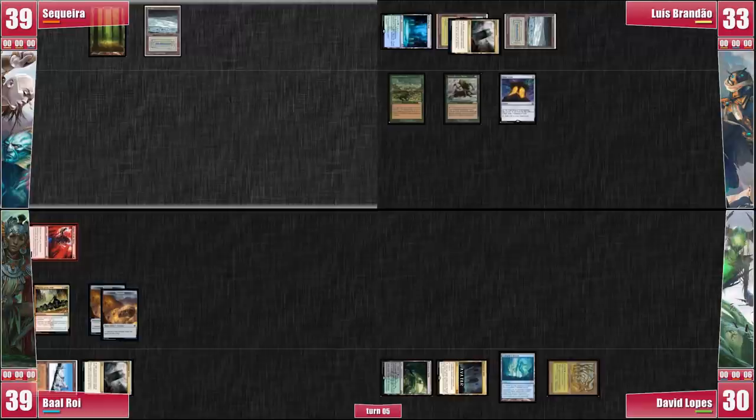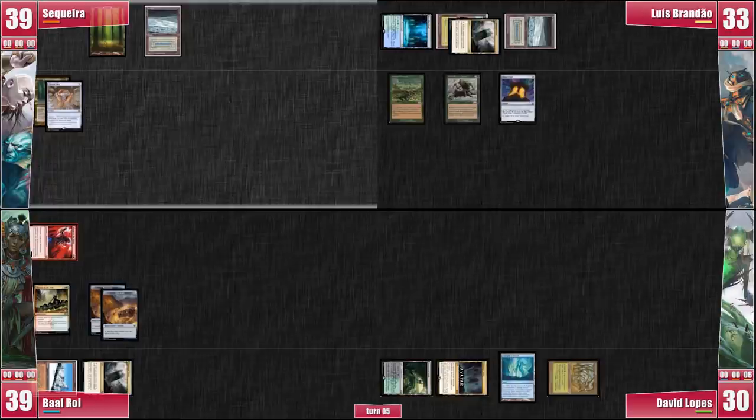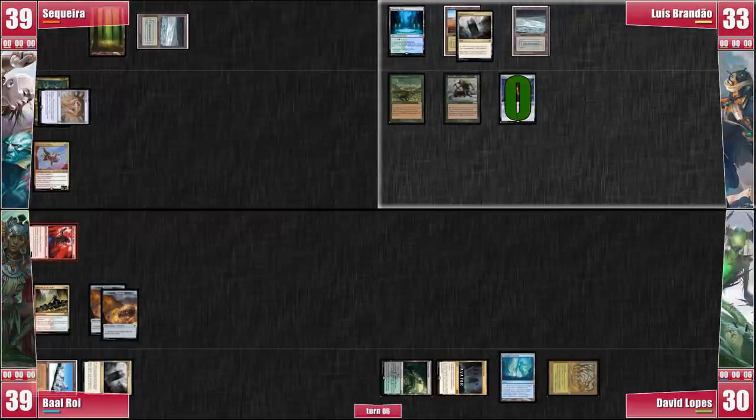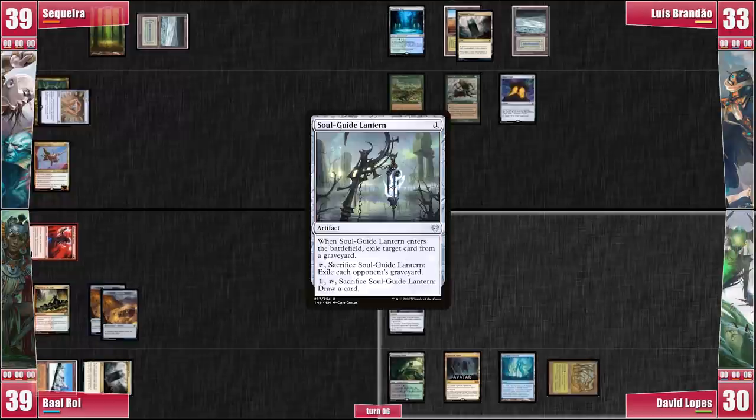I'm still a bit scared I might miss the blue mana, but there's nothing I can really do about it. I play Akiri and pass. Luis taps and flips for the Mana Crypt, winning. Since all his lands are non-basic and all my islands have been transformed into mountains, he is unable to cast anything. He laments his decision not to grab a basic land before passing. David plays the Soul Guide Lantern; when it enters the battlefield, he exiles Nomad's Archive. This means Luis can no longer do the breakfast combo and will have to win through combat.